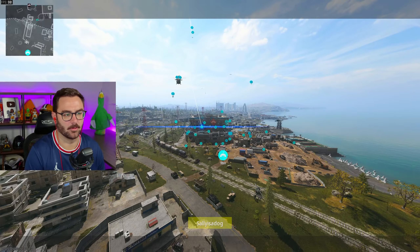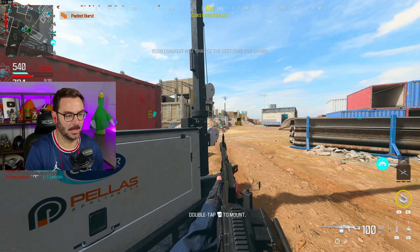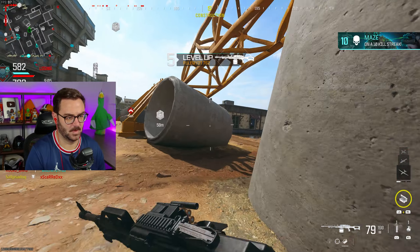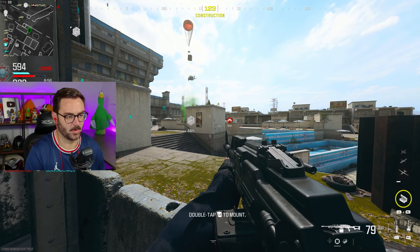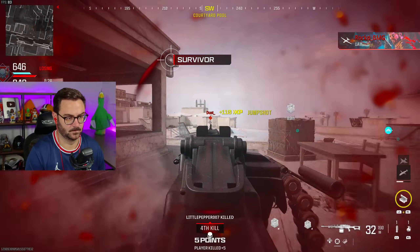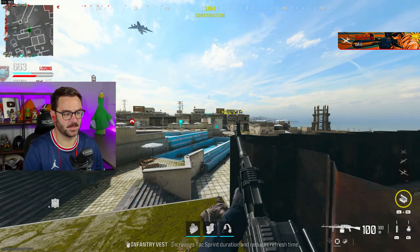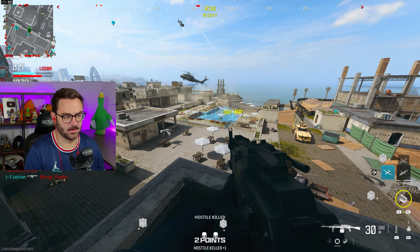I'm going to try putting on this underbarrel, and if it breaks the game, amazing. I have to die in order for my loadout changes to take effect, but as we've established, that will not take very long. Here is the changed up version of my gun. This thing is really low recoil. The more I level this up, the more I like it. There's someone right up here but I can't do anything about it. This thing is like a zero recoil machine.